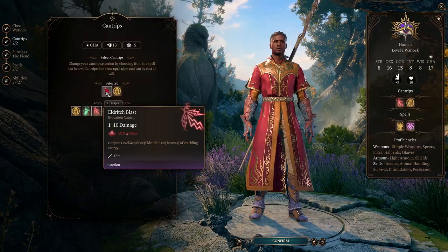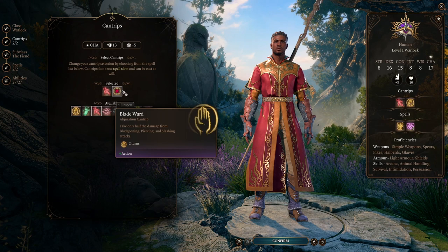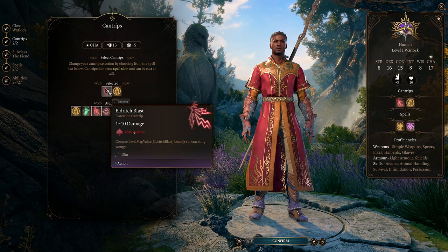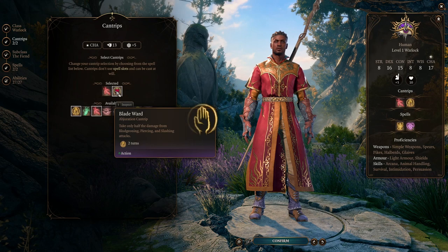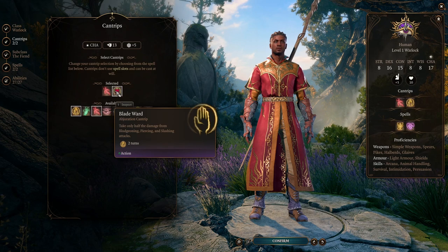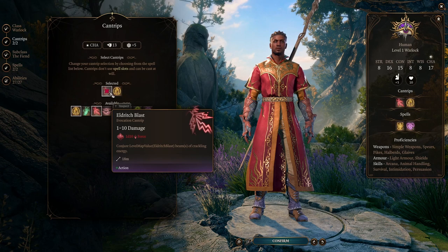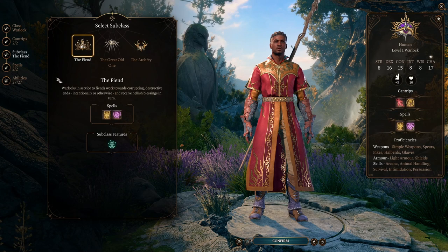On top of that, we're going to take Blade Ward. Blade Ward allows us to take half the damage from bludgeoning, piercing, and slashing attacks. In general we're going to be spamming Eldritch Blast as our action — it doesn't take up a spell charge, so we can cast it every turn. But if you find yourself out of range or need to ensure survival, you might want to use Blade Ward. There are more niche options like Friends or Mage Hand, but for a first playthrough I recommend Blade Ward and Eldritch Blast.